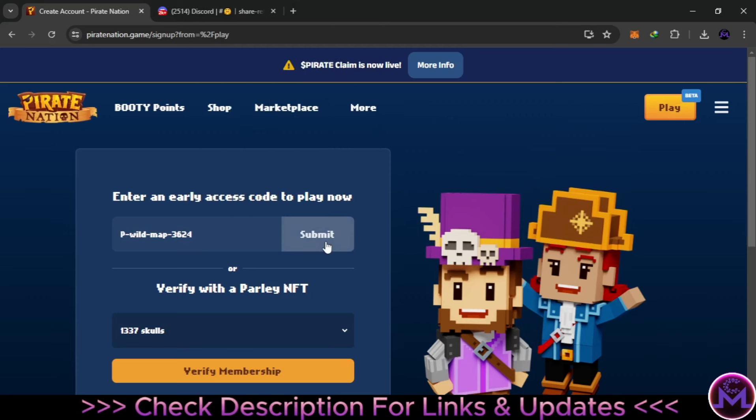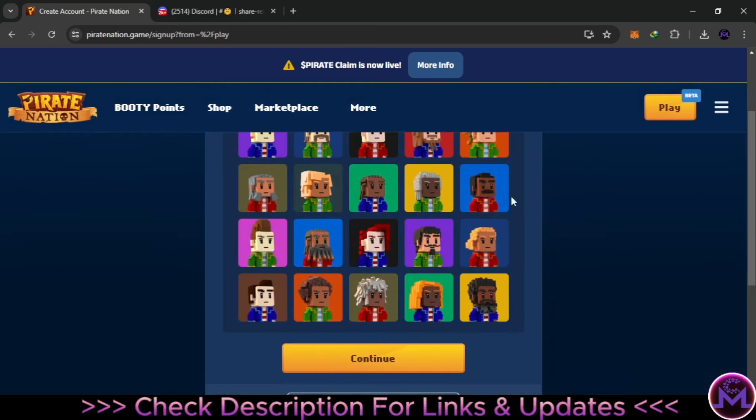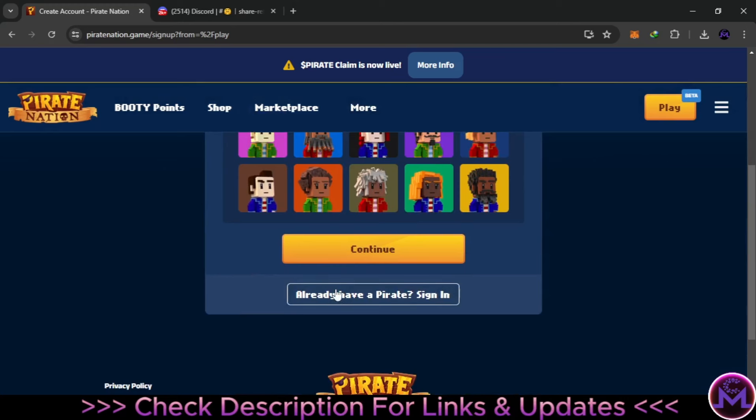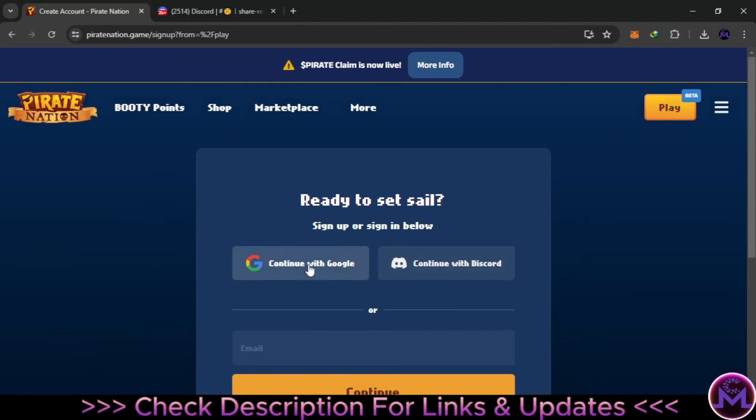Now you can play with the official account; otherwise you can play as a guest. I'm going to enter my account since I already have one. When you enter for the first time, you can select your character. If you already have an account and want to log in again, click 'I already have an appearance' and sign in. To log into this game you have two ways: you can use your Google account or Discord. You can create a new Gmail for these games if you want to be secure.